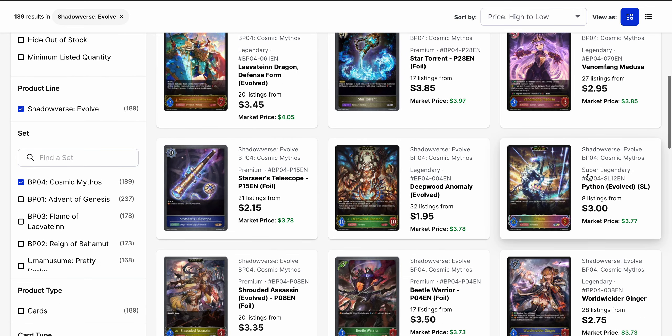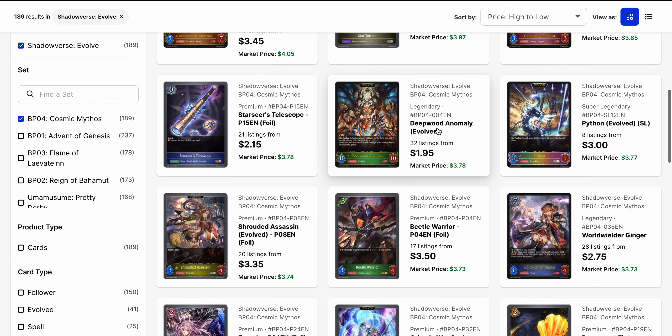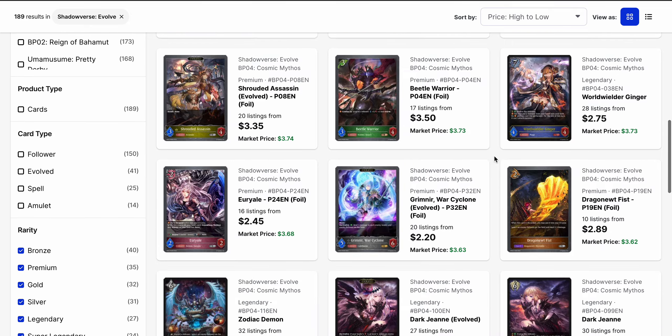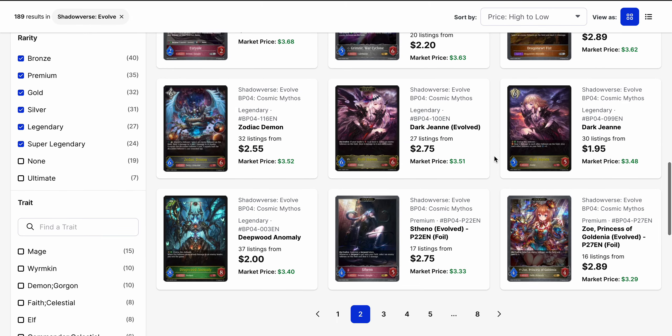Python — just because I pulled this thing — $3. Ouch. Deepwood Anomaly — we'll have to see if someone can cook up something with that. I'm hoping I can cook up something and hope it works. The regular Anomaly is $2. Zodiac Demon is unfortunately not very much either, given that I pulled one, but to that same point, very easy to pick up if you want it. Dark John is also pretty cheap right now — $2 to start with and a lot of listings available.